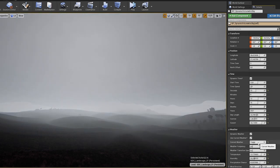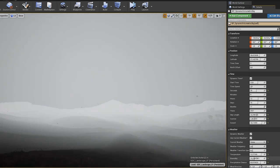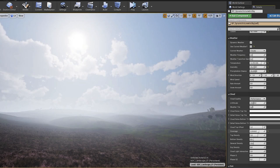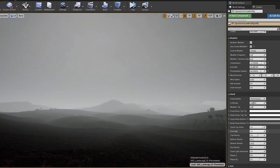Some technical details: there are 3 blueprints, 1 mesh (likely a sky sphere), 8 materials, 10 material functions, 20 textures, and 2 particles. Those particles will be rain and snow, which are included as well. You can set the weather to rain or snow, and it will affect both the particles and the overall appearance.